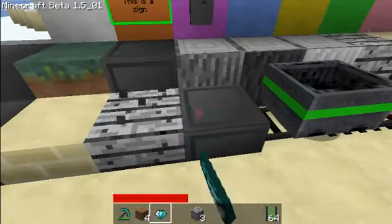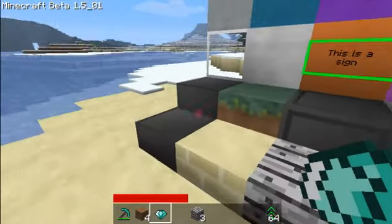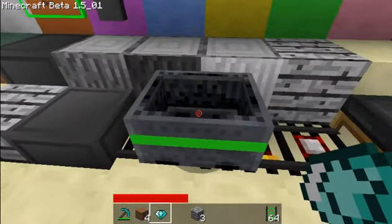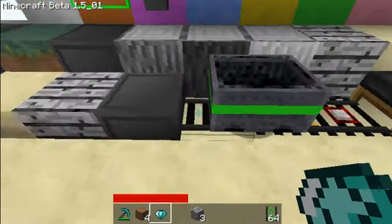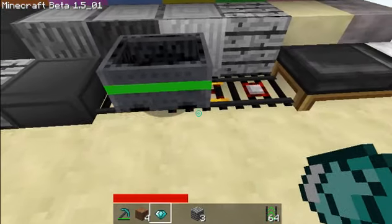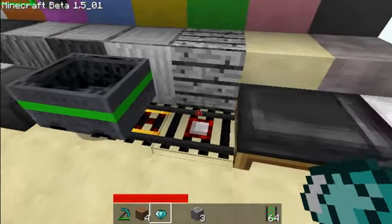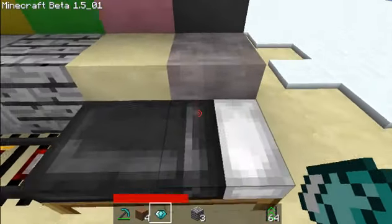These are the half stone blocks — I'm sure you can guess which ones are which. This is a cart with all of the different tracks underneath. This is a bed. This is gravel.